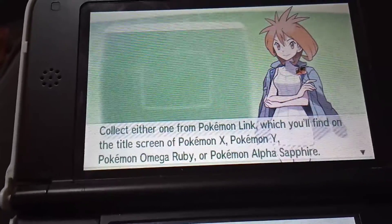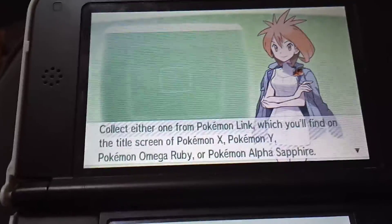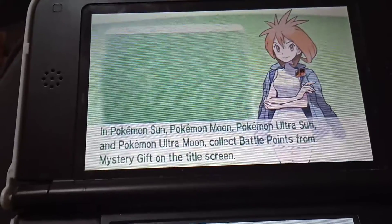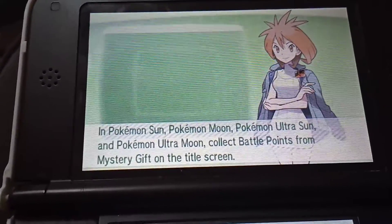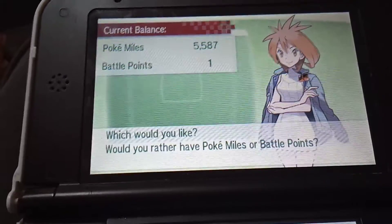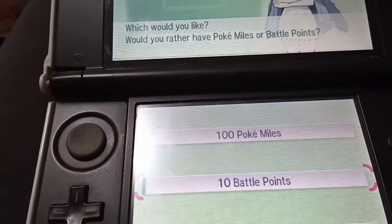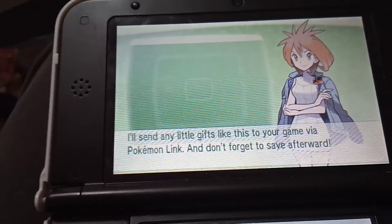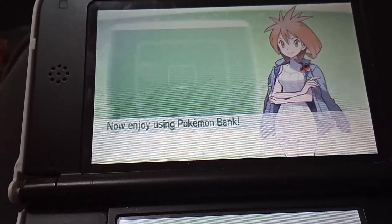You collect either from Pokelink, which you'll find on the title screen in Pokemon X, Y, Omega Ruby, and Alpha Sapphire. In Pokemon Sun and Moon, Pokemon Ultra Sun and Ultra Moon, collect battle points from Mystery Gift on the title screen. Which would you rather? I would rather have the battle points.